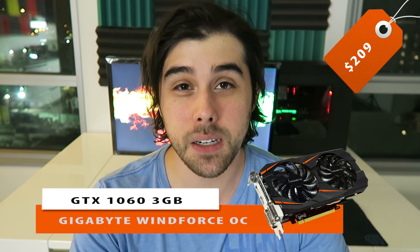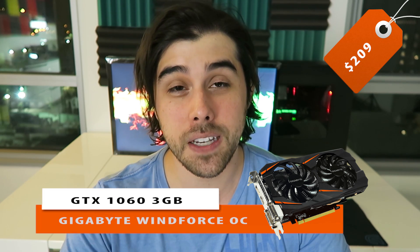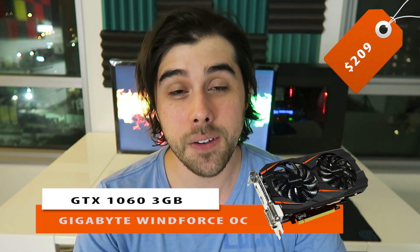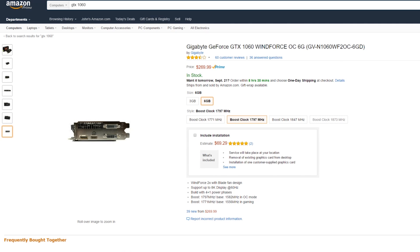Some of you might shy away from the 3-gigabyte variant, but from benchmarks by Gamers Nexus, Hardware Unboxed, and Jay's Two Cents comparing the 3GB GTX 1060 to the 6GB GTX 1060, there's only around a 9% performance difference at 1080p. If you have an extra $50, you can pick up the 6-gigabyte variant for more video buffer and a little more performance. And if you want multi-GPU support in the future, I'd go with an RX 480 or RX 470 from Team Red.